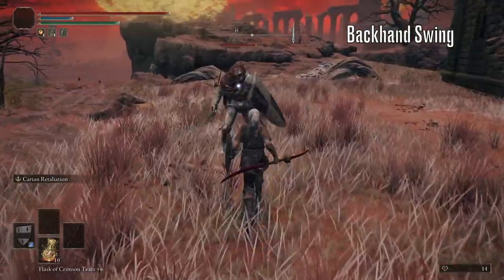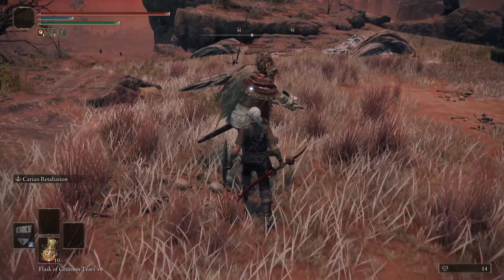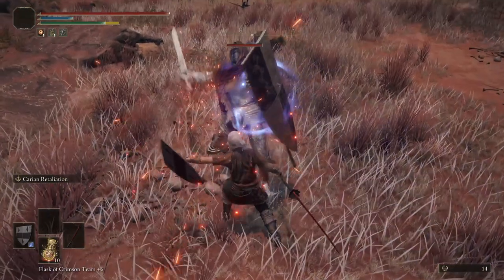Next up, we have this backhand horizontal swing. You want to parry here, when he reaches the very end of his windup.